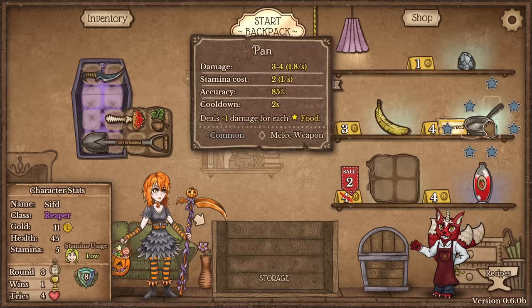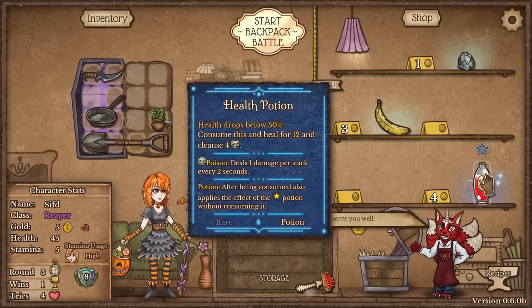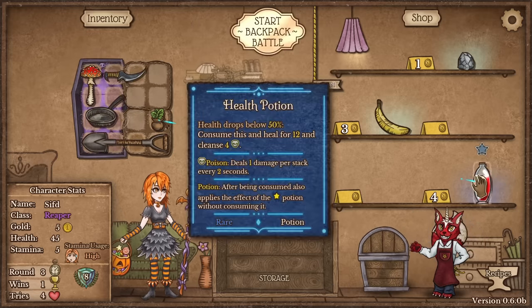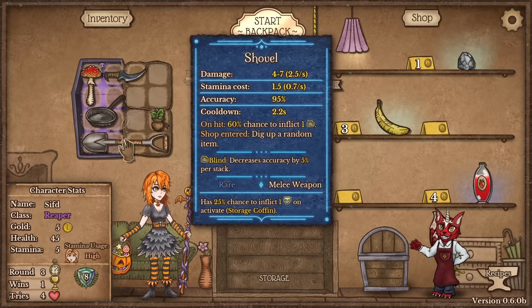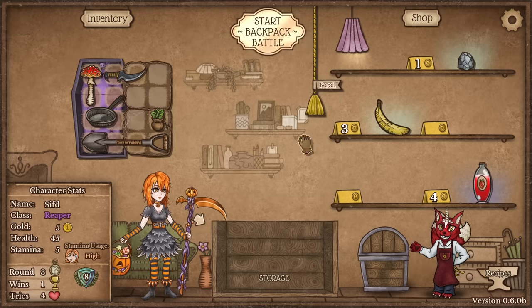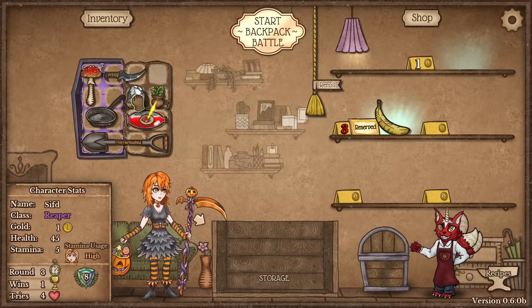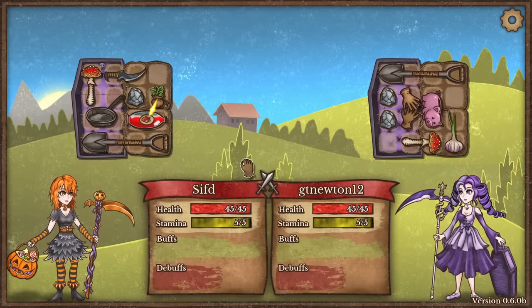This is unbelievably strong. We're gonna get a pan, we're gonna get a broom, and I would say we get the health potion because health potions are busted. Health potions are pretty powerful. I would also like to have a banana because this is gonna cost us a bunch of energy. On hit, 60% chance to inflict blindness — guaranteed. Oh, this is a lightsaber build. We're gonna definitely buy the banana.